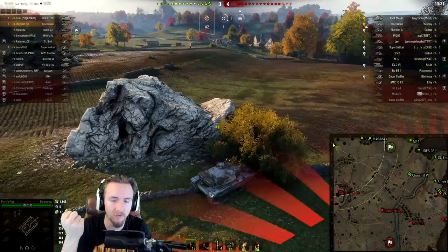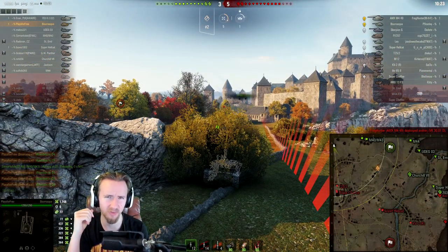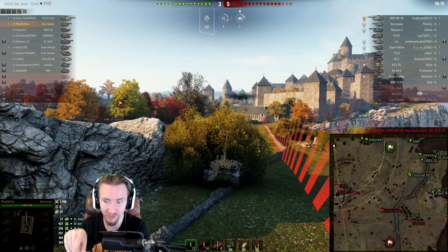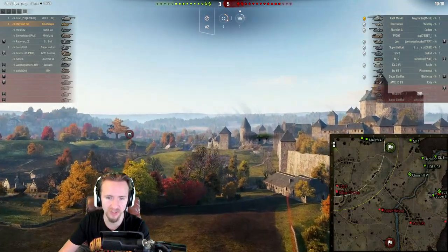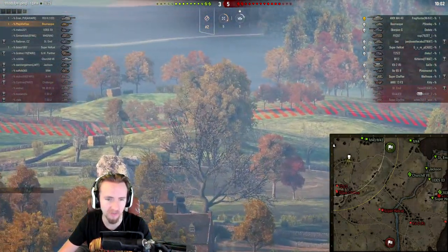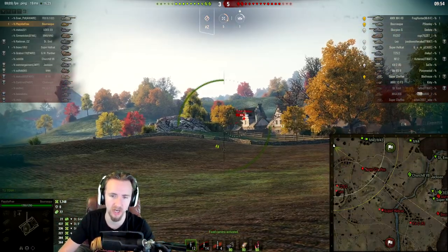I can't think of a tank type that I don't have fun on this map — maybe tank destroyers have a slightly worse time, but actually this is a beautiful, classic map. Wargaming made substantial changes, especially to the southeast area. Who remembers when that whole area was a complete kill zone that was almost impassable? Adding undulations and bushes to allow people to advance along the west corridor and attack in the south was a huge change.